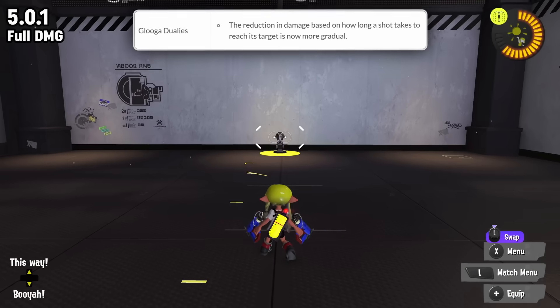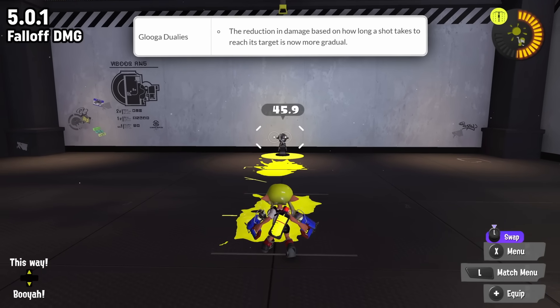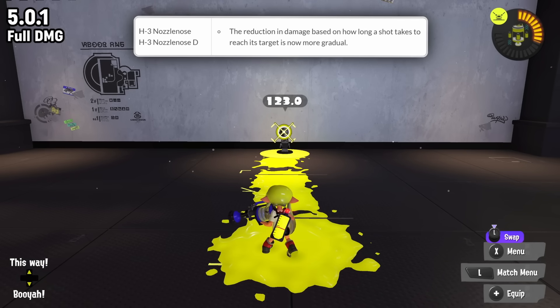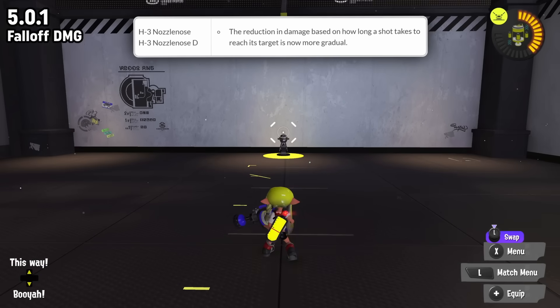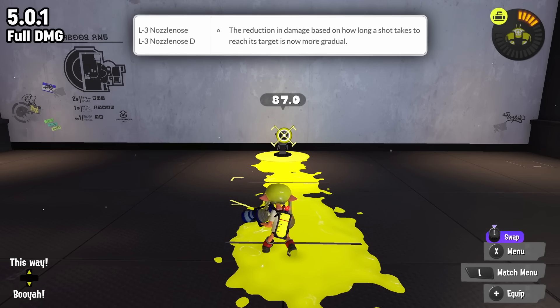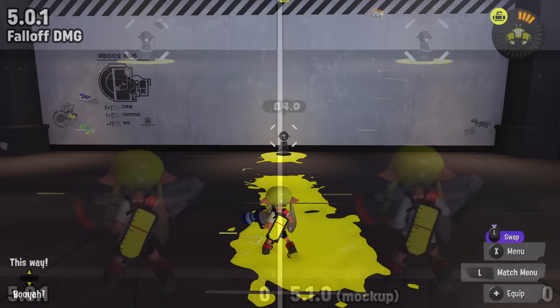L3, H3, and Gluga are all getting a more impactful change: basically all three are getting less drop-off damage, meaning the distance the bullet travels before it starts to decrease in damage is reduced. This will make it easier to one-shot with H3, two-shot with Gluga, and one-burst with L3 against weakened opponents. I think this is most impactful with Gluga, but nice all around.